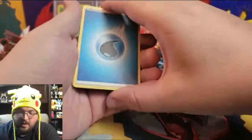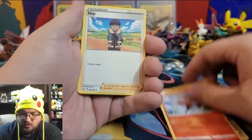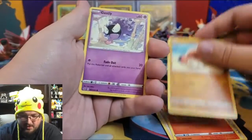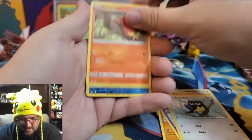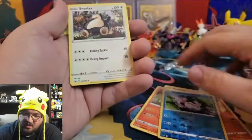Pack thirty-one: Water Energy, Galarian Stunfisk, Raboot, Hop, Saladit, Clobbopus, Gastly, Rookidee, Sizzlipede, a reverse holo Goldeen, and a non-holographic Snorlax.